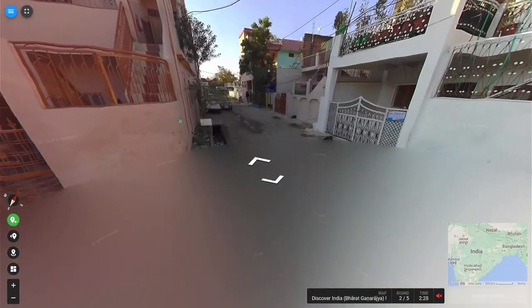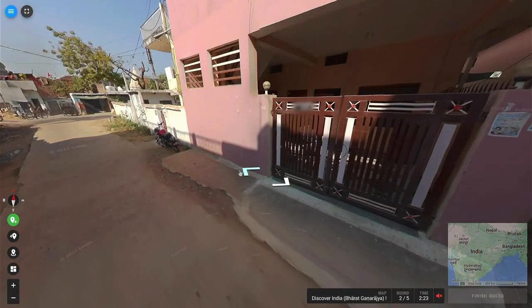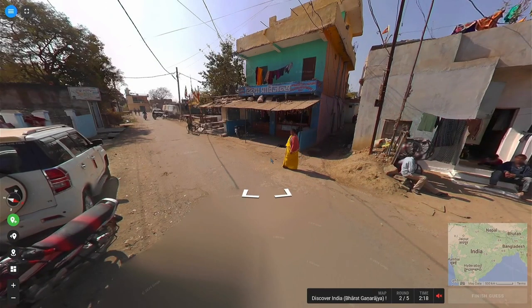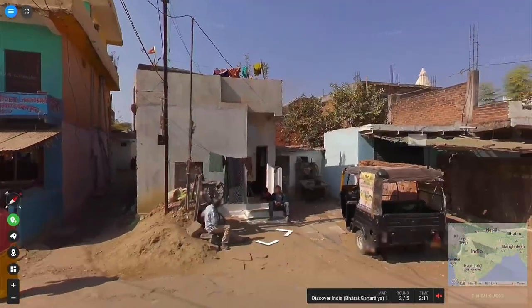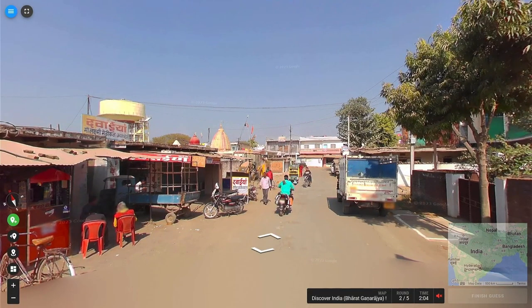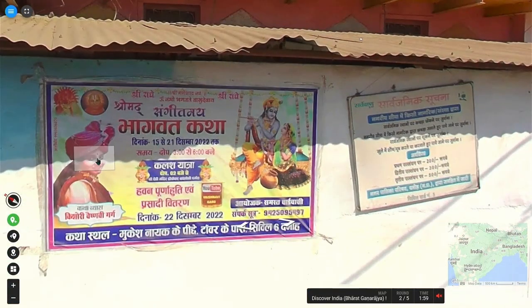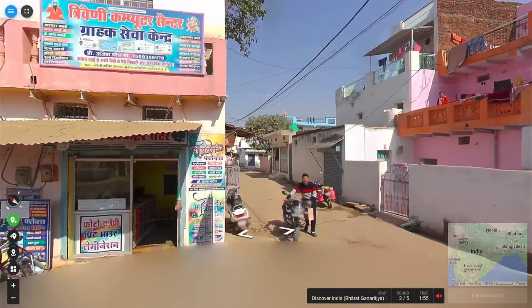Oh, he pulled over. Why? Can we not go this way? I have no idea where we are, by the way. It's just Hindi. We could be in or around the same area we just were. Do I want to guess Rajasthan again? What's the likelihood of it? It feels like we're in the same-ish area.